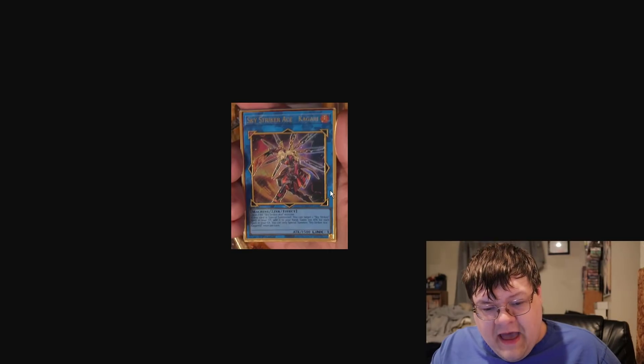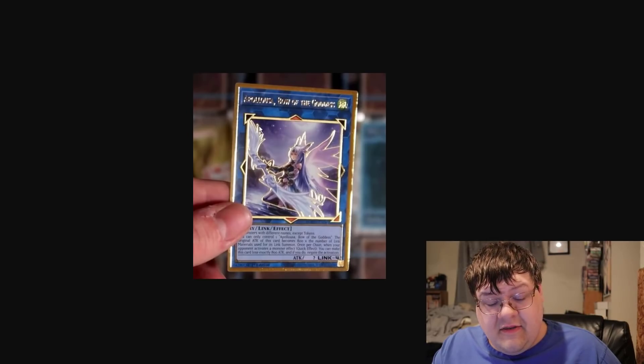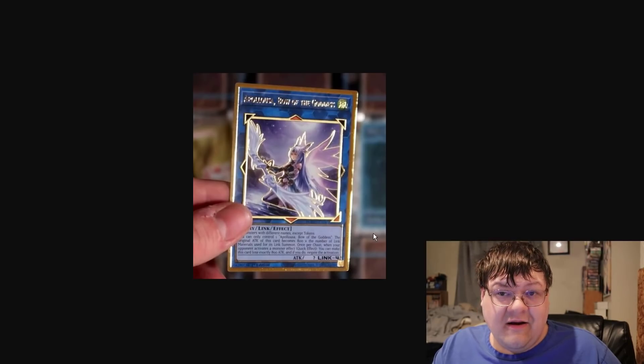Kagari — look at that gold border. That is so beautiful. I'm a sucker for good-looking cards, and a lot of people always said that gold hasn't looked good. I think the gold ghost rare looked good, but this is another good example of what's to come. Look at that freaking gold border. I want an Apollousa in this specific gold fashion just because of how well it pops. Konami got me sold here. I'm a sucker for some nice rarity and that pops.